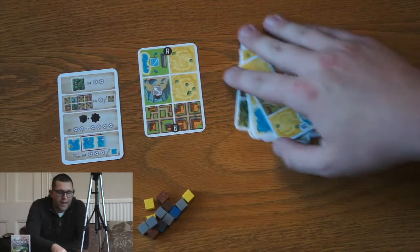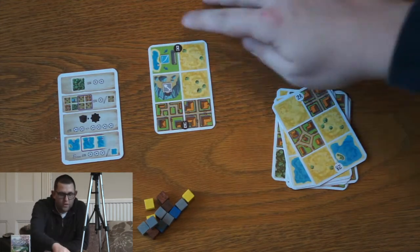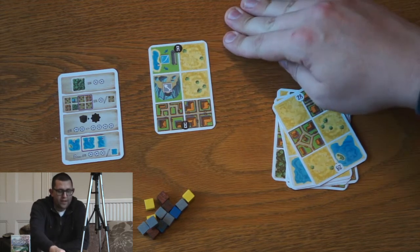In Honshu every player will start with a card that has six squares on it. All of these squares will score in a different way at the end of the game.